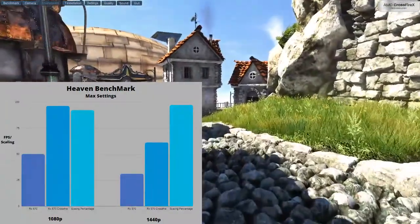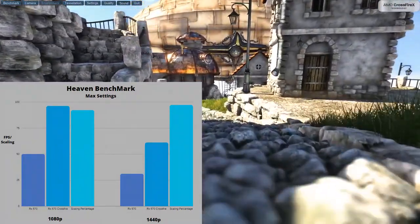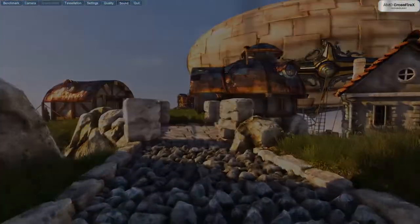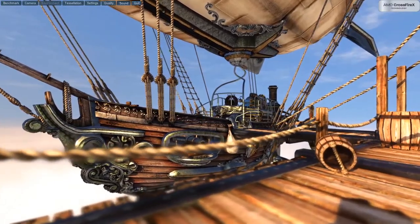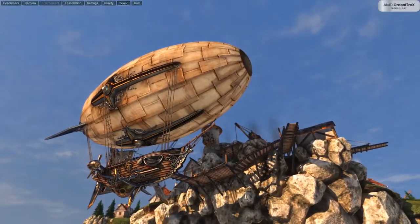In Unigine's Heaven benchmark, we see the best case scenario for the 570s, with 92% and 97% scaling in 1080p and 1440p respectively. This sort of scaling is far above the 50% needed to beat the 1660 Super. However, Heaven is only a synthetic benchmark, which means it's often not representative of real-world performance.